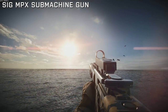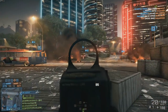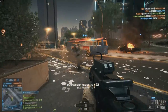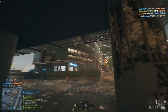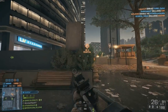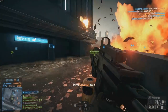Moving along to the engineer class, we're looking at the MPX PDW — or submachine gun, however you want to call it. It's a great weapon. I really enjoyed using it on the CTE servers — it's great at close range with really good hipfire accuracy. You're slightly hindered by only having 26 bullets in a magazine, and it's not something to be used at long range.